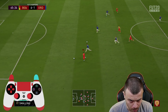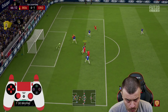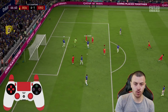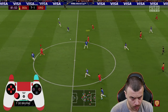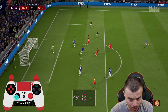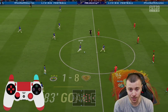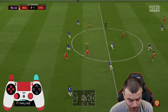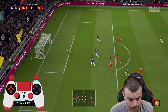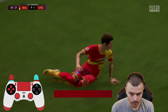That beautiful dribbling from Orsic — told you, he's got 99 agility, 99 balance. Let's go Mbappe! Cruyff, 7-1 — let's go! Orsic, oh my goodness, look at him! Can we score one more? Yes of course — hat trick for Orsic, our super sub! We score one more — this card is broken, confirmed. This card is absolutely broken.